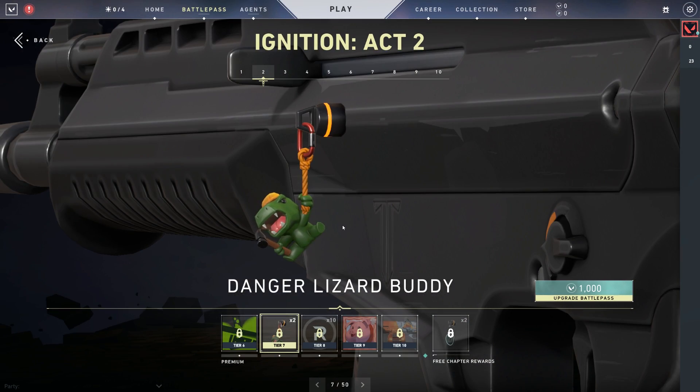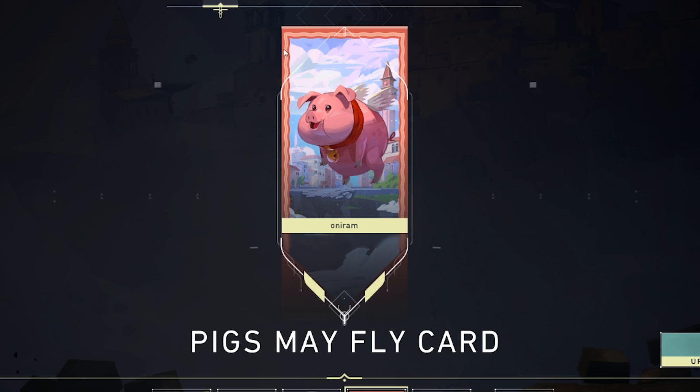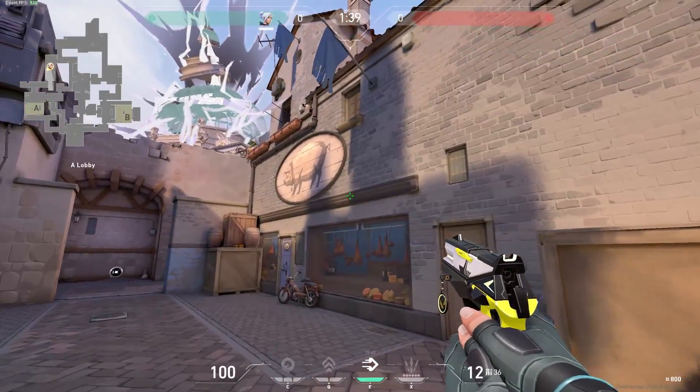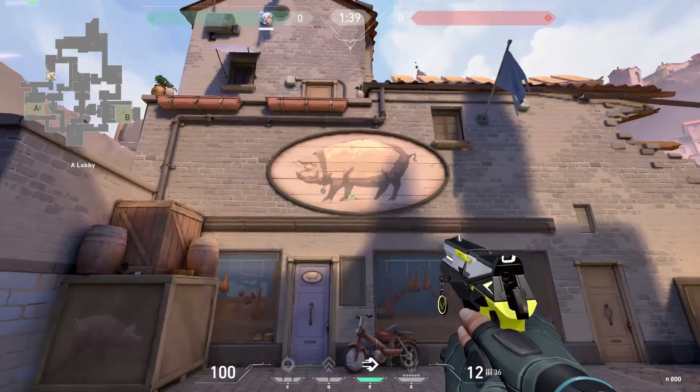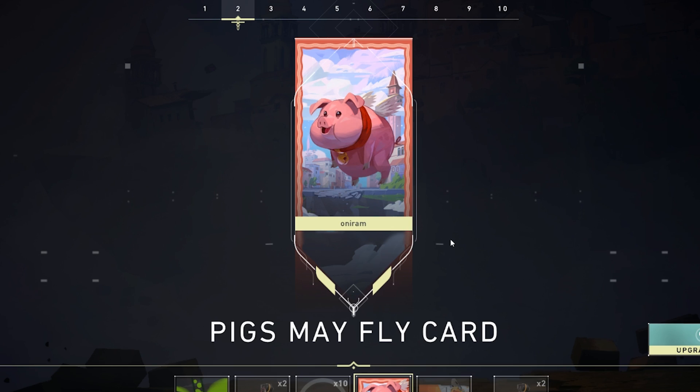I see this pig, it's distracting me a lot. Pigs May Fly — again, another nod to something from the map. On A site from attacker side there's a little butcher shop with a big pig mural. What if one of the pigs just escaped and flew away? One of our artists, Theo, drew that pig and dubbed it Theo the pig. We wanted to tell a safe little story: after Ascent rose into the sky, Theo the pig escaped safely.